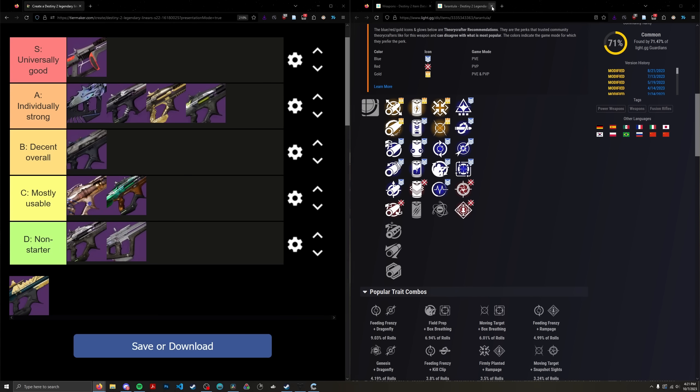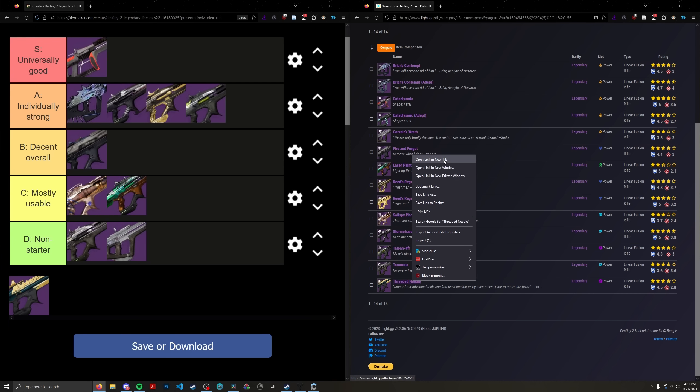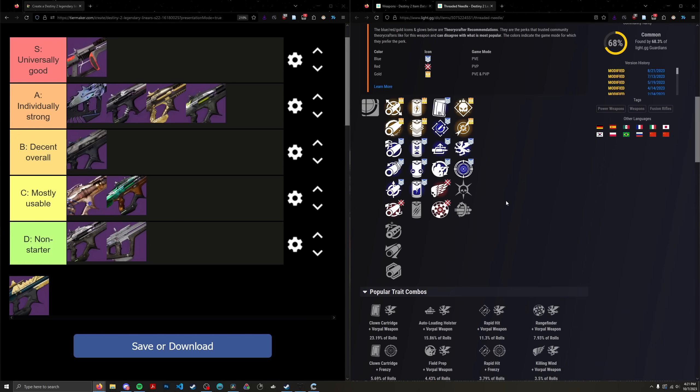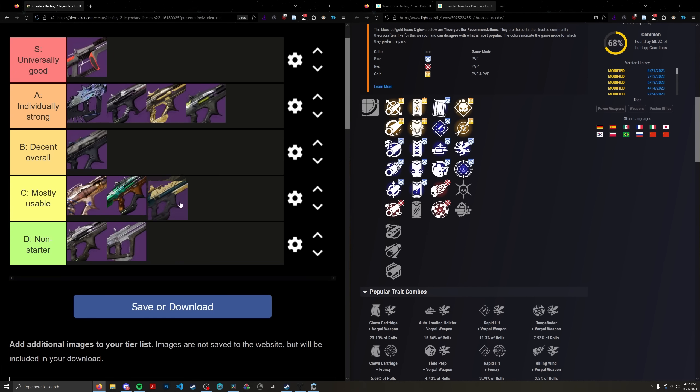Finally, our last linear — Threaded Needle. This thing was kind of a legend back when it was the best linear in the game around Season of the Chosen. Clown Frenzy was what everyone was after, with some debate between Vorpal and Frenzy. These days I'd go Clown or Auto-Loading with Frenzy. As a result, I'm putting it at the bottom of C tier.